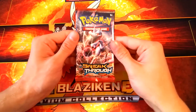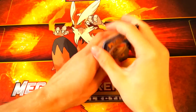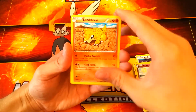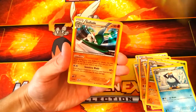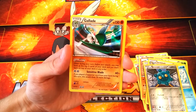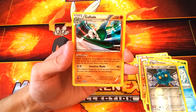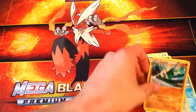We're over halfway done. Now we've got another Breakthrough — come on, give me that Break card. We got a Starly, Fennekin, Flabébé, Sandshrew, Cubone, Quilladin, Sandslash, Prinplup, a reverse holo Bronzor, and our rare is a regular Gallade. It has the ability Premonition: during your turn before your attack, you may look at the top five cards of your deck and put them back in any order. That is a cool ability. Its move, Sensitive Blade, does 60 damage — plus 70 more if you played a supporter card this turn. That is a nice rare.